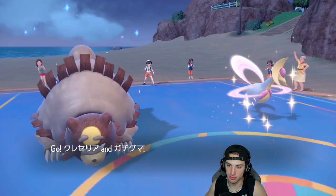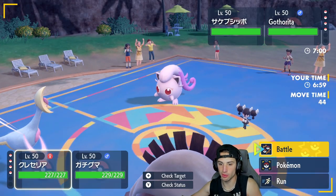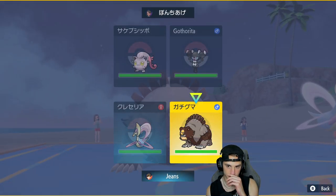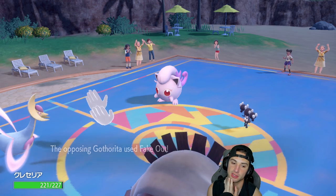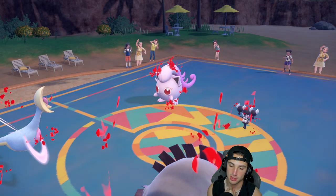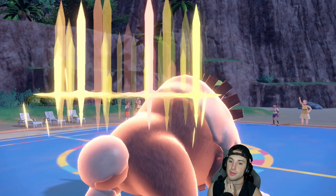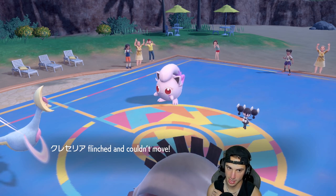Gothita comes out alongside Scream Tail — pretty much does the same thing, just a bit beefier with Eviolite. From here I'm just going to set up a Trick Room and Swords Dance with Ursaluna — because I think Parasol will come out here. It does come out — we're popping a nice Swords Dance. Do we still pop Trick Room? Probably not.